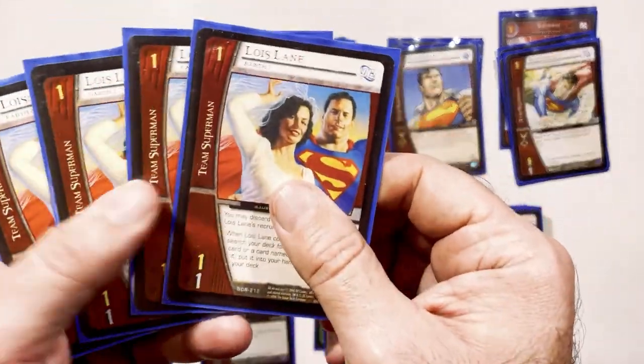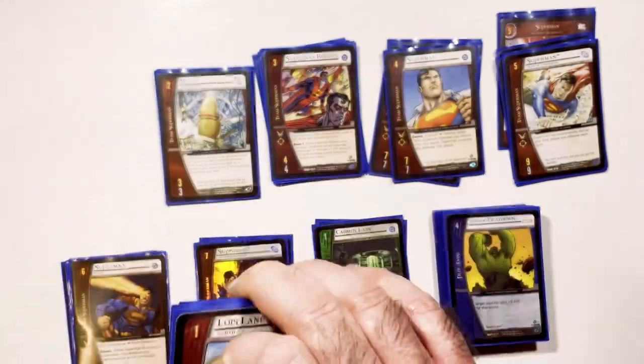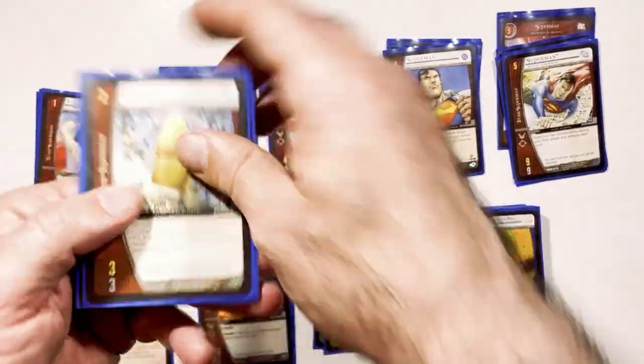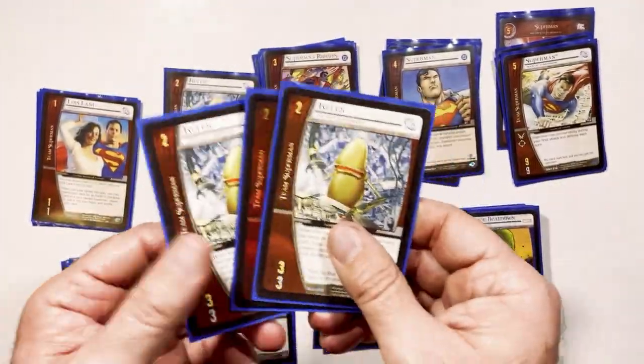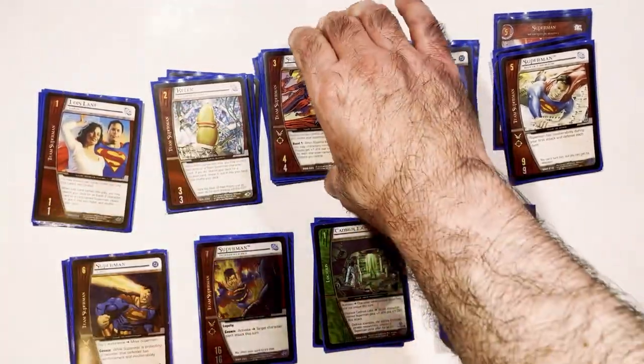On turn one, you're playing Lois Lane, who comes in and will get you a Superman in your hand. Kellick is a two drop who gets you a location, so you'll get Camdas Labs with that.